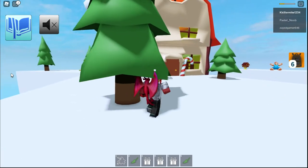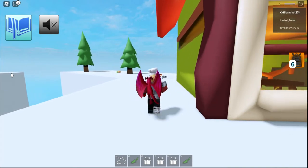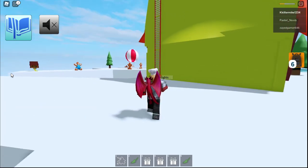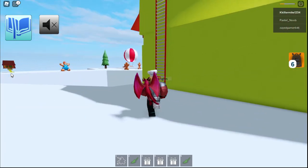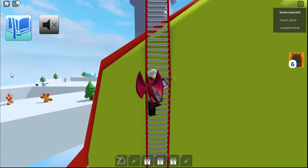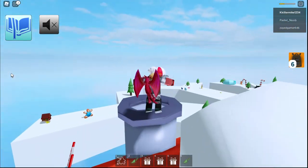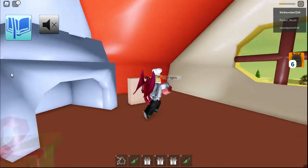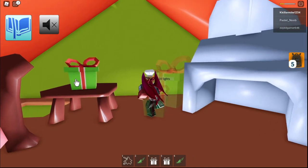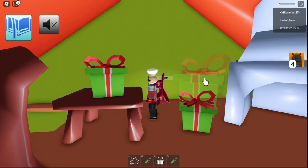I'm pretty sure this is the house that we can deliver our green presents in. So now we've got to break into these guys' house while they're not here — through the chimney — and then deliver them presents. Okay, we've broken into your house. Let me just deliver these presents. I need more presents, forgot about that. I'll go back, get more presents, then break back into your house.